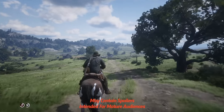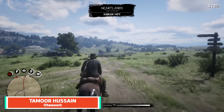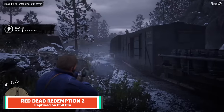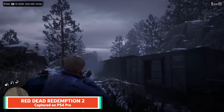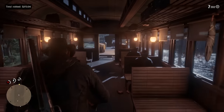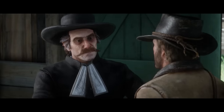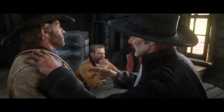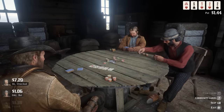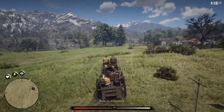Red Dead Redemption 2 is crammed with things to do. You can explore the vast American wilderness and enjoy the many scenic vistas it presents, hunt animals to provide for your friends, or rob trains to provide for your friends in a less wholesome way. For the most part, the game explains the majority of its gameplay systems, but since it's massive, some information is doled out over multiple hours. To help you hit the ground running, we've put together a few tips that are handy to know from the outset.